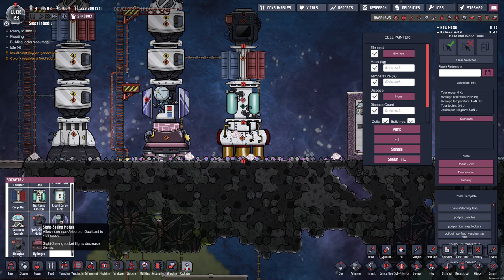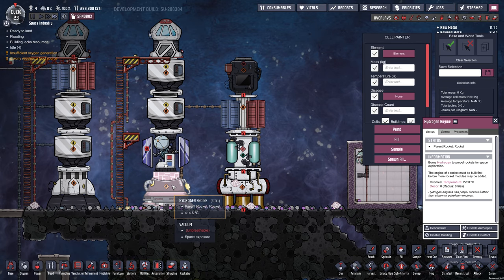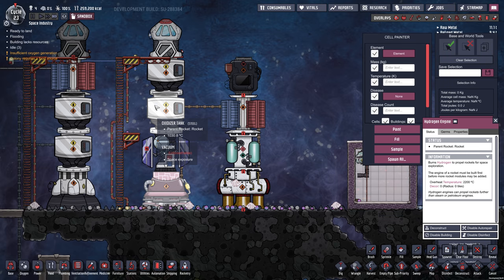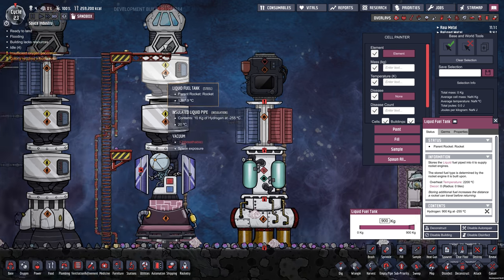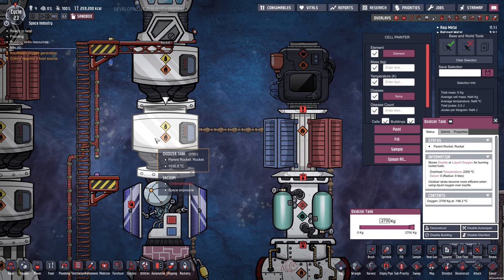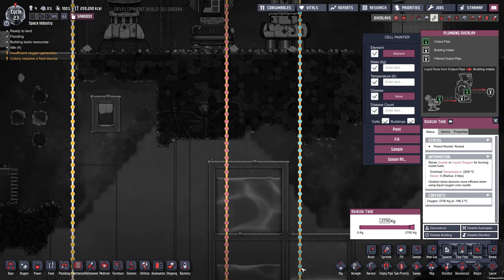The new hydrogen engine — I thought this one just required liquid hydrogen to work, but it actually requires liquid oxygen as an oxidizer too. So there are two different fuel tanks: a liquid fuel tank for the liquid hydrogen, and an oxidizer tank which takes liquid oxygen. I've got my two tanks down here feeding those two.